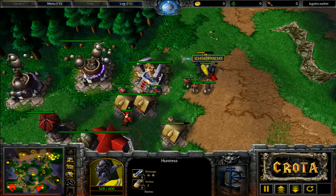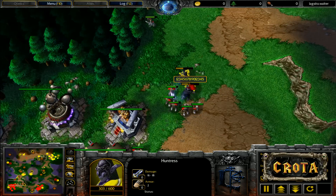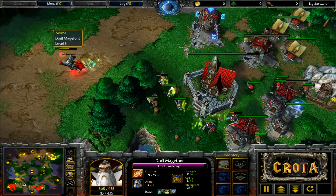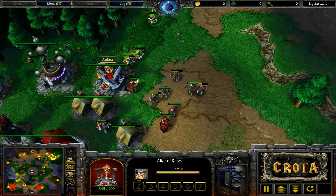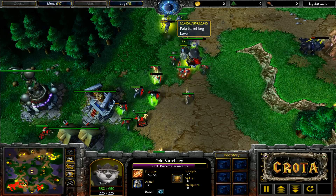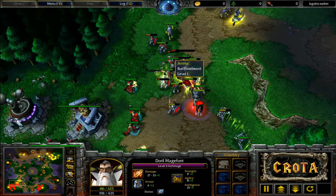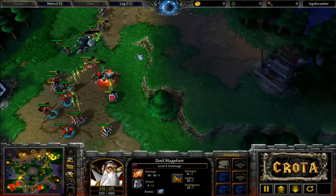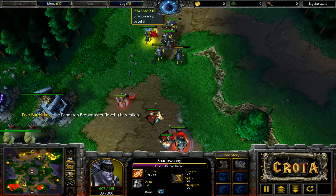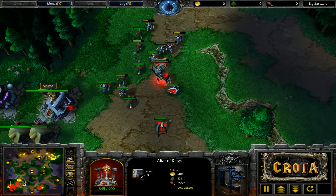The mountain king could pop out and stun low hit point units. Some footmen go down — no defend on the dryad. The mountain king makes its way out; a storm bolt goes onto the panda, who now gets surrounded. A mana burn lands on the archmage. No water elemental dropped. The archmage is now at level four with level two brilliance aura. Dryads pick off the footmen. A storm bolt hits the demon hunter just as a three-point mana burn lands.